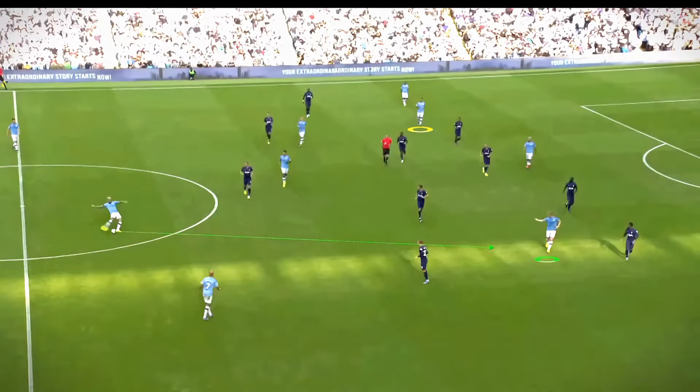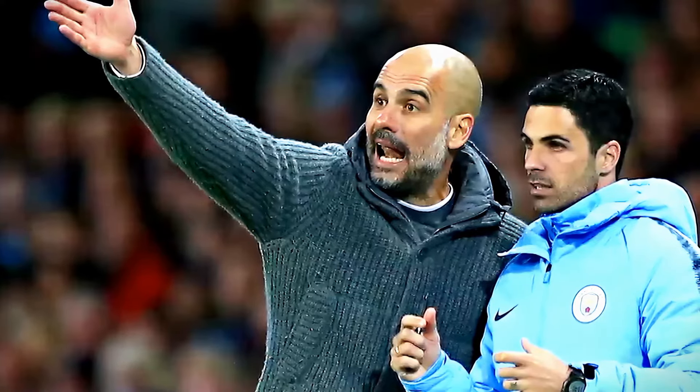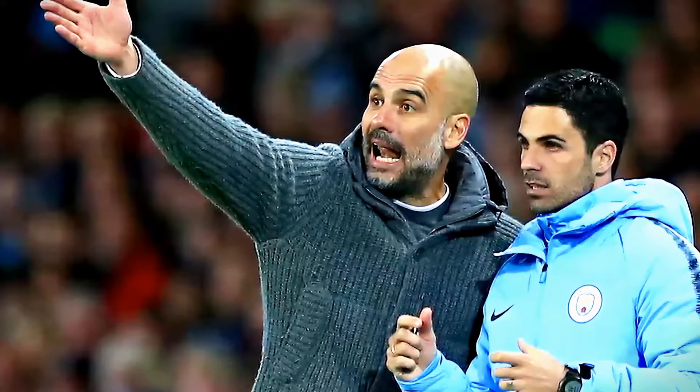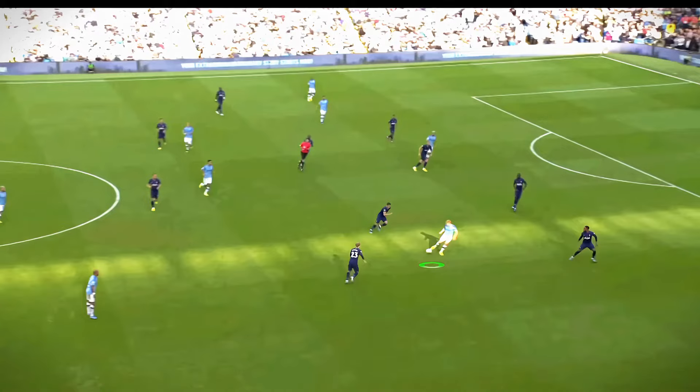De Bruyne is not just a threat from deeper positions in the midfield — he's also a threat from out wide. Here we see that Raheem Sterling is in the left-sided half-space, while De Bruyne has picked up a position in the right-sided half-space. And whilst this is certainly down to Pep Guardiola's Manchester City system, sitting between the opposition's defensive and midfield lines is definitely the optimal area from a creativity standpoint. As the pass gets fed into De Bruyne, because of his vision and awareness, he's already checked over his shoulder, knows Bernardo Silva is on his outside, and first time just sweeps the ball into his path.